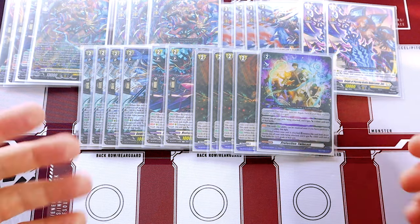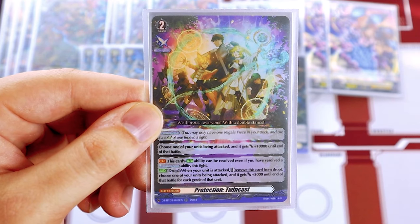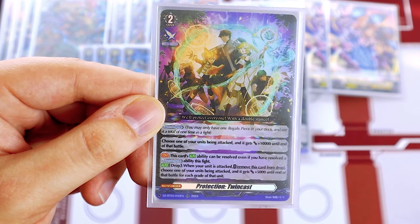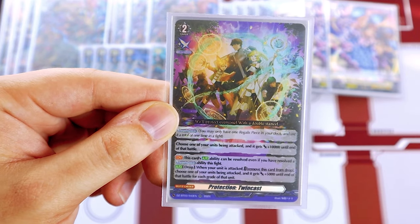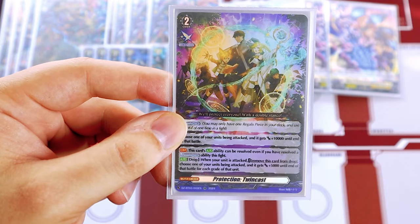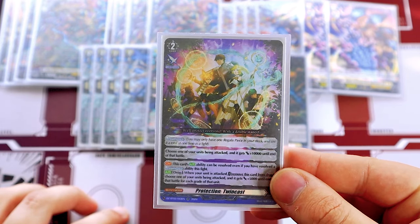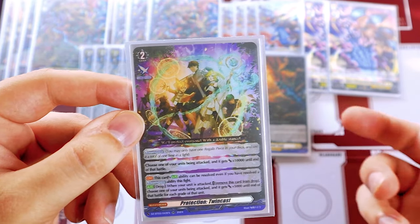For a Regalus piece, we're running Twin Cast, which also came out in set three. Twin Cast is unique because it's a Regalus piece you can use twice: once as a blitz order to give your unit 10k until end of battle, and then again from your drop zone when your unit's being attacked — you remove it from the game and give your Vanguard 5k for each of that unit's grade, so 15k power on grade three. We're running Twin Cast because this deck struggles a lot with defense, and being able to use it twice helps us get there.